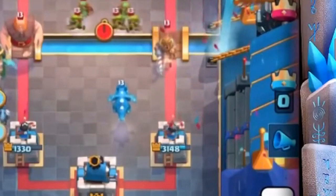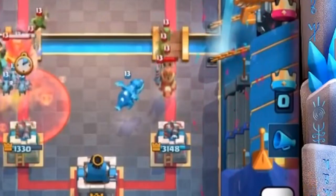Let's start out with the nerfs. Let's just start with the obvious: the Electro Dragon. The Electro Dragon clearly needs a nerf. It's in every single deck archetype — in Lava Hound, in Golem, in Miner decks, in Hog decks, in Royal Giant decks, in Expo. It's everywhere.